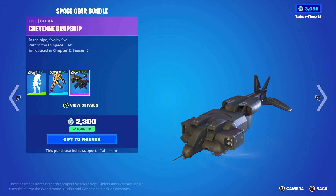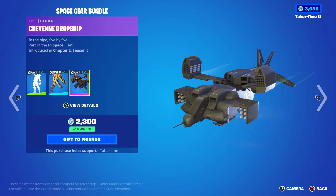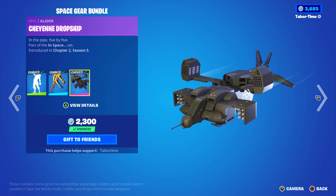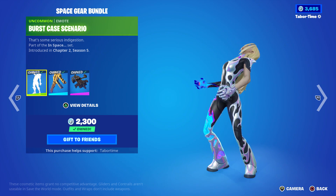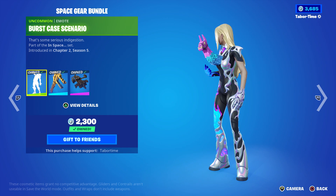The Space Gear bundle is where it's at though. You've got this awesome reactive glider called the Cheyenne Dropship — see those doors that open up, if you press the shoot button they go back down, so you can open and close them at will. Then you've got the Burst Case Scenario, which is just a crazy fun emote — absurd but pretty fun.